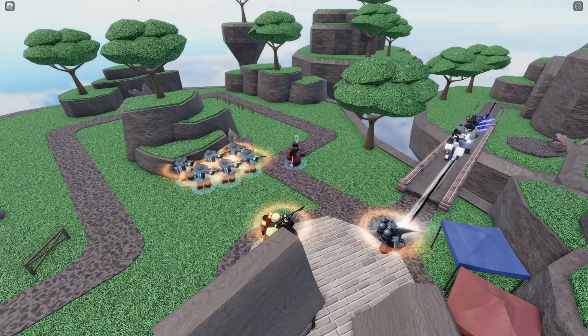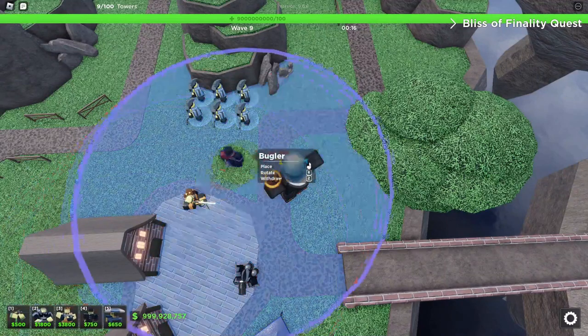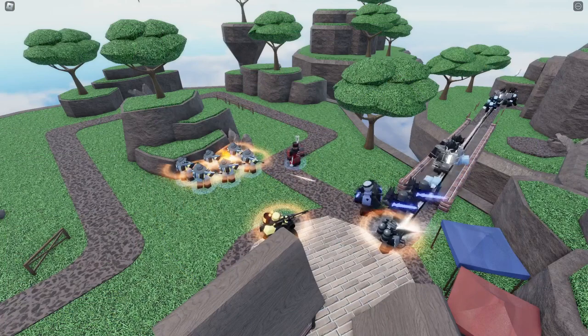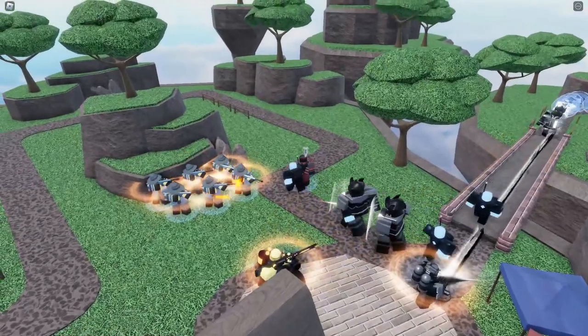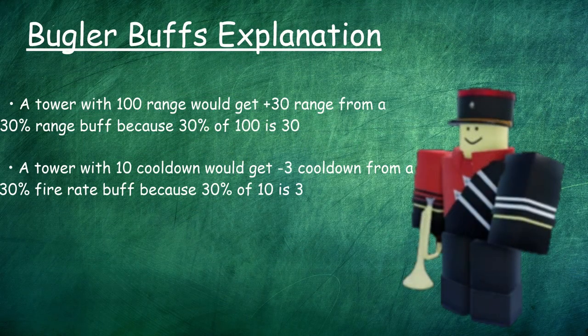Now you have towers to buff and cash to buy upgrades. When placing Buglers, try to place it in a spot where you can cover as many towers as possible. You might have to place multiple Buglers down to get full coverage, but it's fine if one or two towers are outside of your Bugler's range. You'll want to prioritize towers with high range and cooldown because Bugler buffs are percentage based — the higher the base range and cooldown, the higher the buffs are.